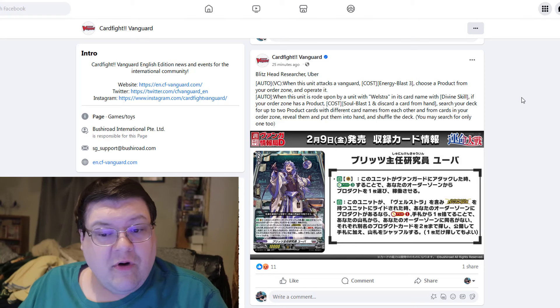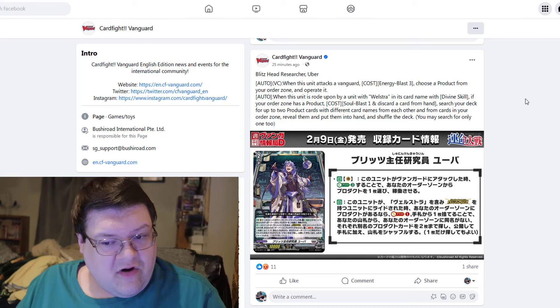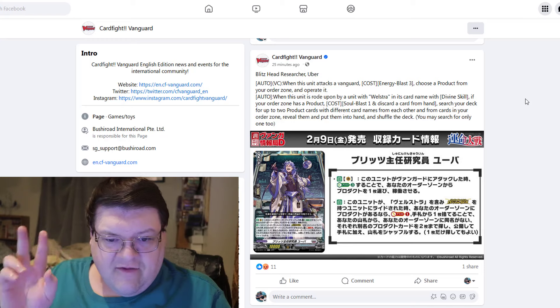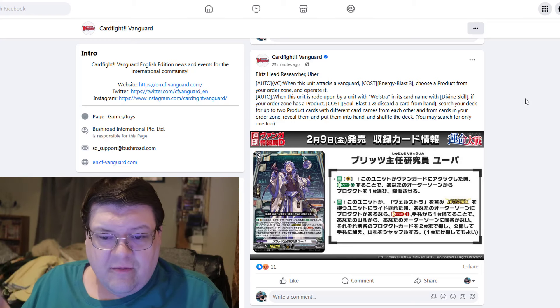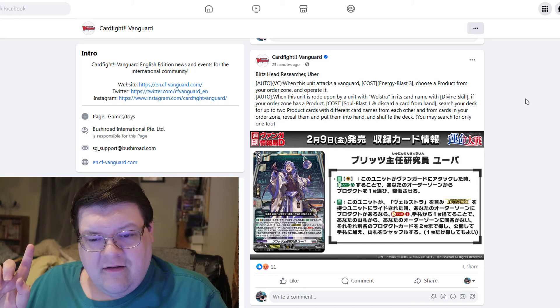When this unit is rode upon by a unit with welstra in the card name with the divine skill: if your order zone has a product, cost soul blast one, discard a card from your hand, search your deck for up to two product cards with different names from each other and from your order zone, reveal and put them into your hand and shuffle your deck. You may only search for one or two.